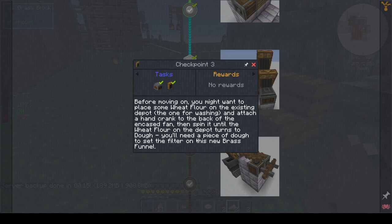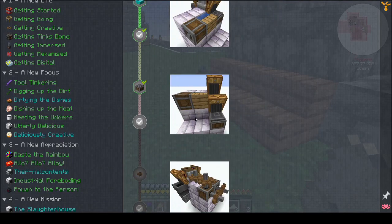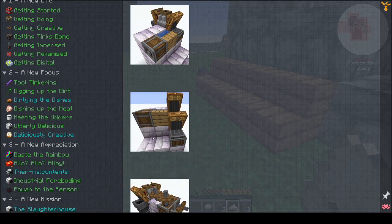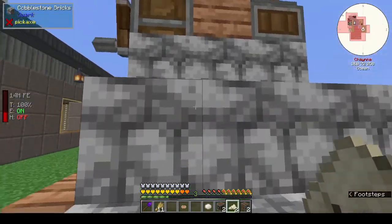This new brass funnel — which new brass funnel? Oh, okay. There's another brass funnel below it — I'm totally lost. I don't understand. Because there's one above — so that's the original brass funnel. Oh, I get it — this brass funnel is in front of the depot and this one goes into another depot. I don't know why it took me so long to work that out. Create is just a nightmare for me.